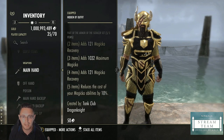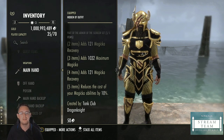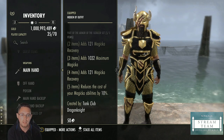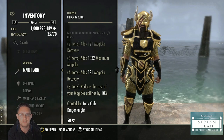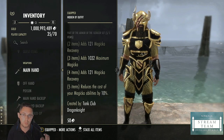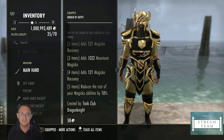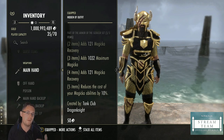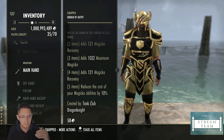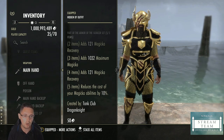With Seducer you get magicka recovery, max magicka, additional magicka recovery, and it reduces the cost of your magic abilities by 10 percent. Everything on this gear set is beneficial to a Dragon Knight tank because we can convert magicka into stamina. Stamina is our primary resource for blocking, and we get it by boosting magicka recovery and converting magicka into stamina. So our first gear set is Armor of the Seducer.